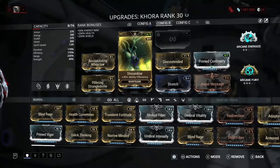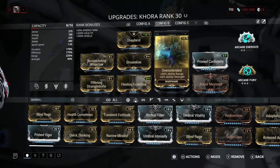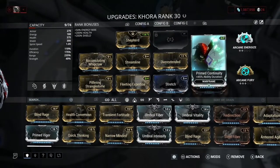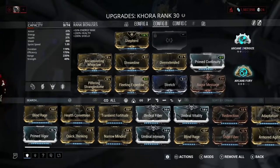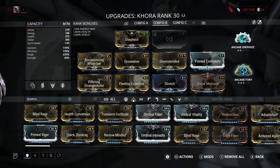Next: Streamline for simple efficiency, Fleeting Expertise again for efficiency, Overextended for range, Stretch for range, Augur Message for duration, and Primed Continuity for duration. We also have Arcane Energize for energy and Arcane Fury for extra damage.